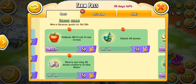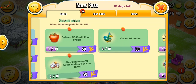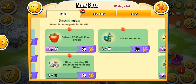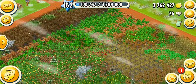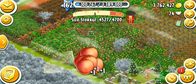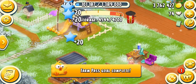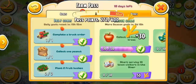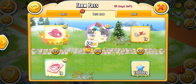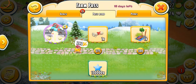Now there are three goals remaining: catch 10 ducks, start serving 10 town visitors — that's not going to happen because I'm preparing my town for the derby — and collect 30 fruits from trees. Let's do that one. Wow, that was quick — is that 50? That's pretty awesome. This is completed. Let's see my progress now. We did unlock a new perk which I totally love. My chick is at 272.